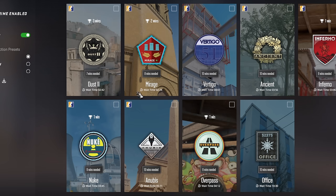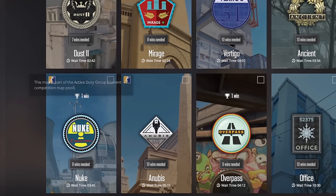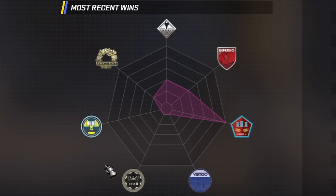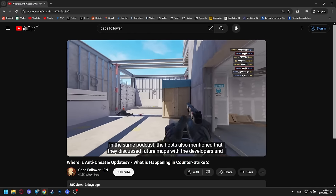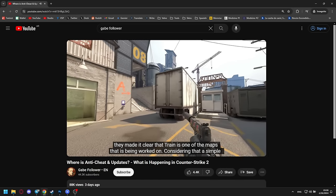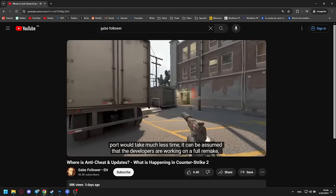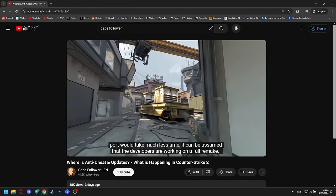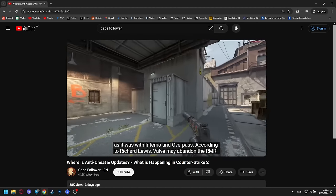A very questionable replacement of the Overpass map with Dust2 in Premiere mode and in the tournament map pool. So instead of adding something like Train, they decided to experiment with the unforgettable classic again. Speaking of maps, in a podcast the hosts mentioned they discussed future maps with the developers, and it was made clear that Train is one of the maps being worked on. Considering a simple port would take much less time, it can be assumed the developers are working on a full remake, as it was with Inferno and Overpass.